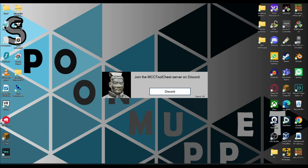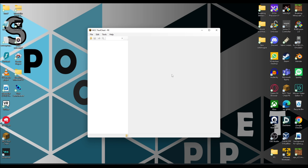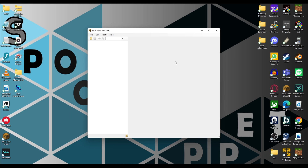The next method I'm going to be showing you uses what is called an NBT editor. For this, I'm going to be using an NBT editor called MCC Tool Chest. If you want to download this, it can be downloaded in the description of this video, and just know that this method only works on PC.